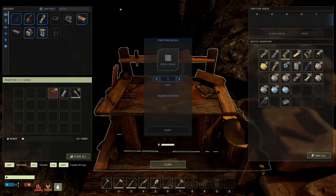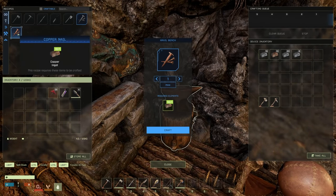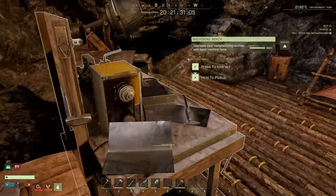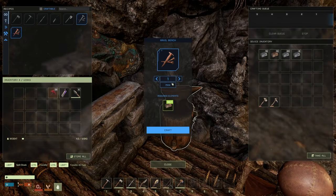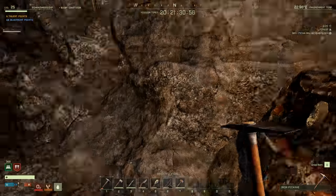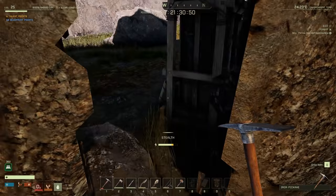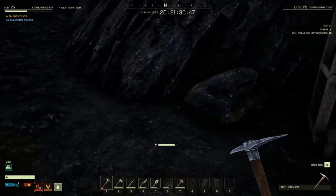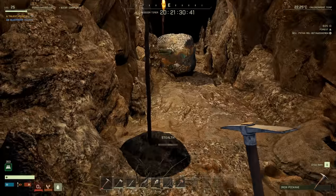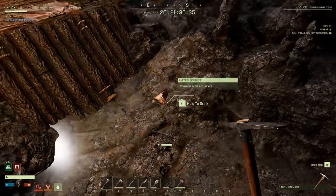We have copper ingots — let's go ahead and make the nails. We need 120 nails, so let's make 10 batches. What do we have here — platinum? Copper? Titanium? Iron? Okay so we need some copper ore. Looks like another trip to our super amazing cave might be in order. Oh, that actually looks like copper right there!